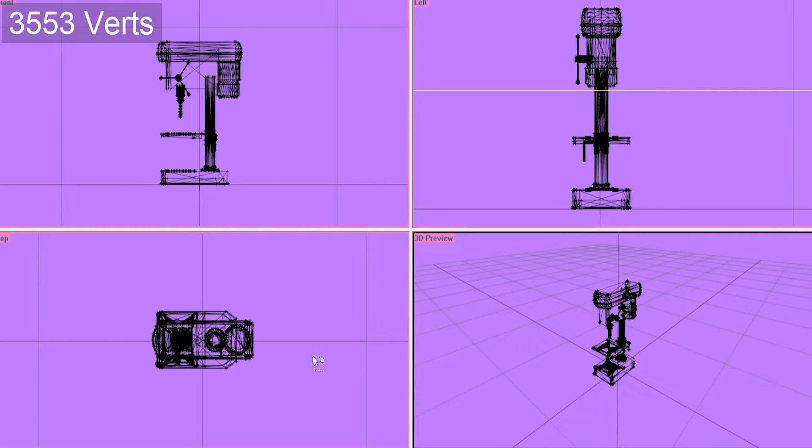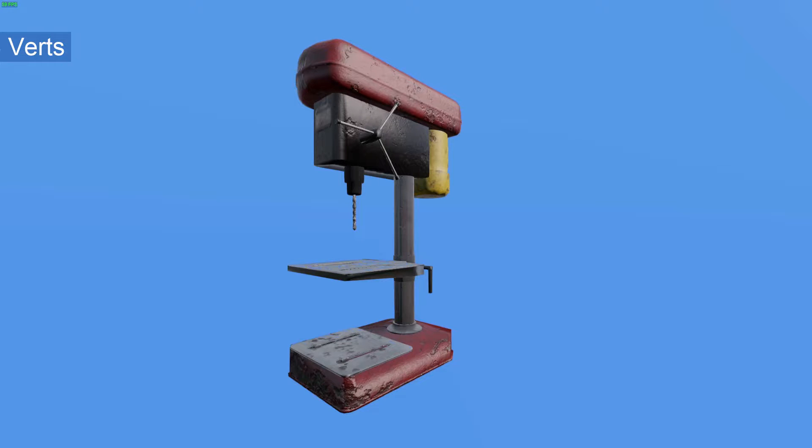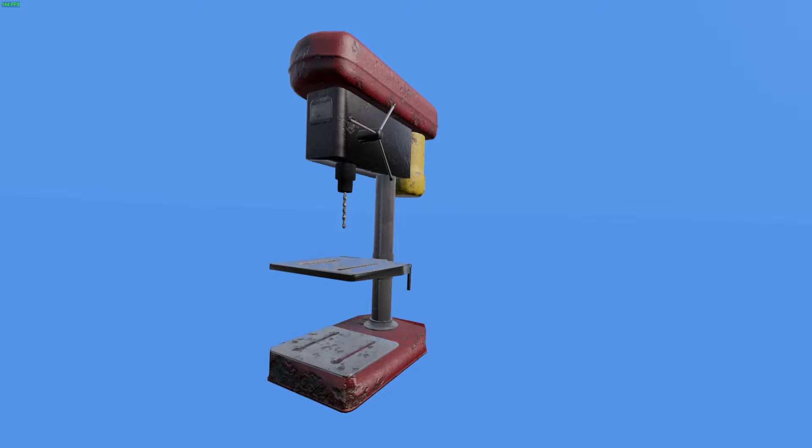One of the things we're going to talk about is how I increased the depth of my model to make it look more battered and aged. We're going to cover how that is achievable through color maps and normal maps.